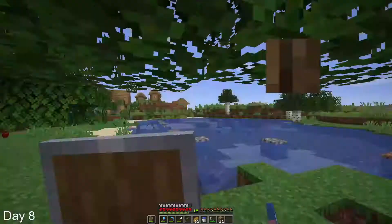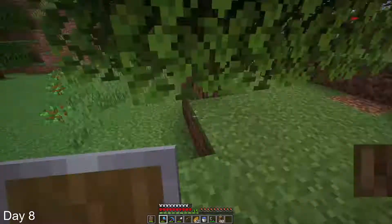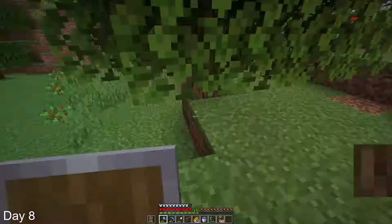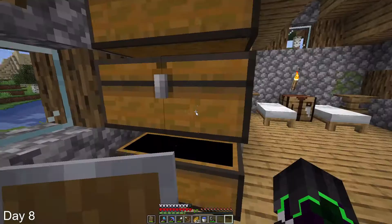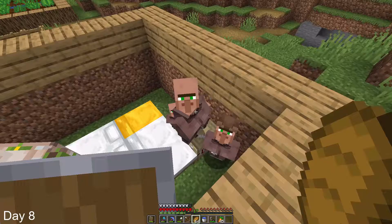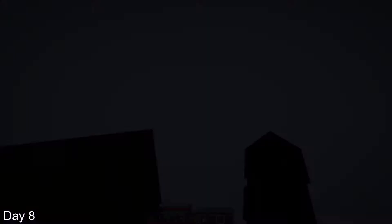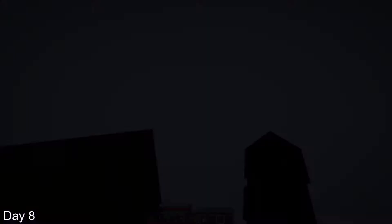I started off day 8 by chopping down a bunch of trees and planting all the saplings so that more trees could grow. Then I traded all the sticks to the fletcher so that I could get more emeralds, which gave us a total of 25 emeralds. Then I gave these villagers some food so that they could have more babies. Then I went to the nether so that I could mine some quartz to make observers for the future, so that I could make automated farms.